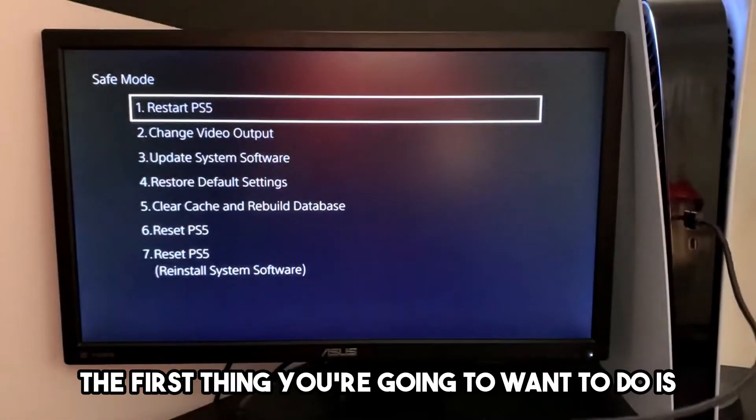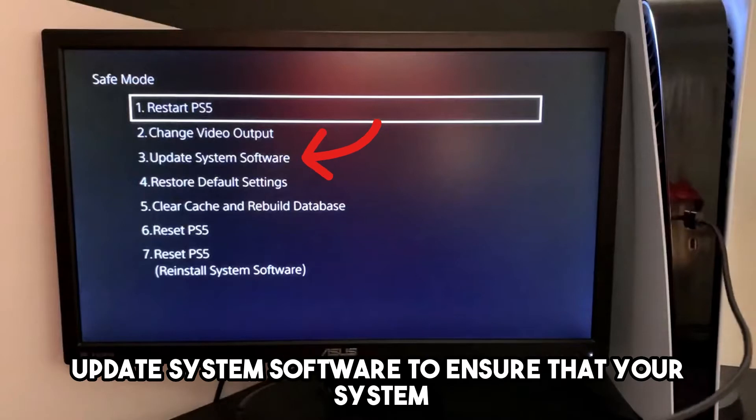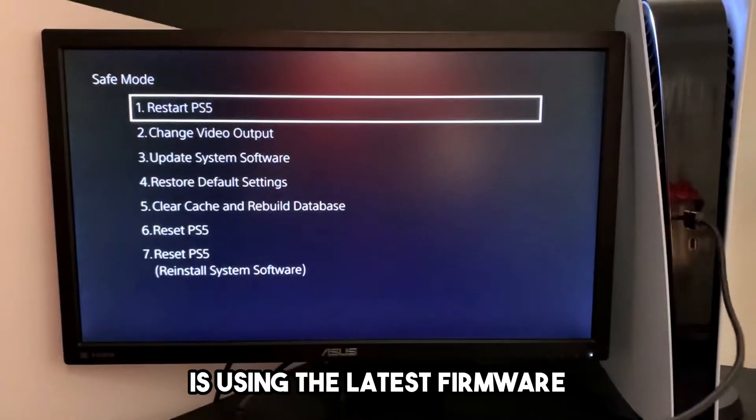Once you're on safe mode, the first thing you're going to want to do is option number three, update system software, to ensure that your system is using the latest firmware.